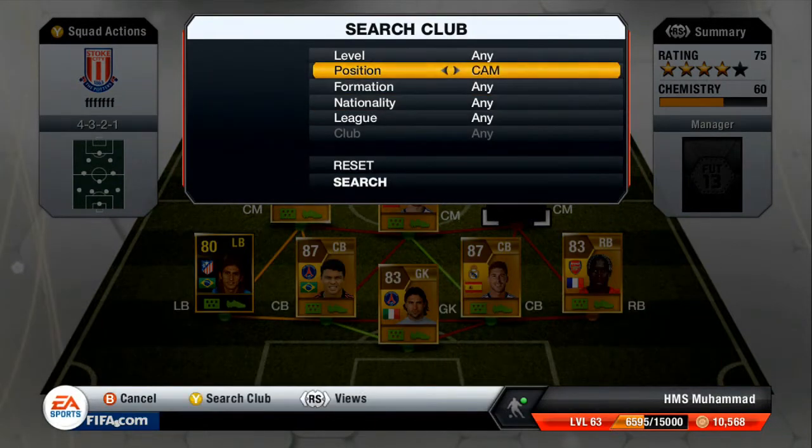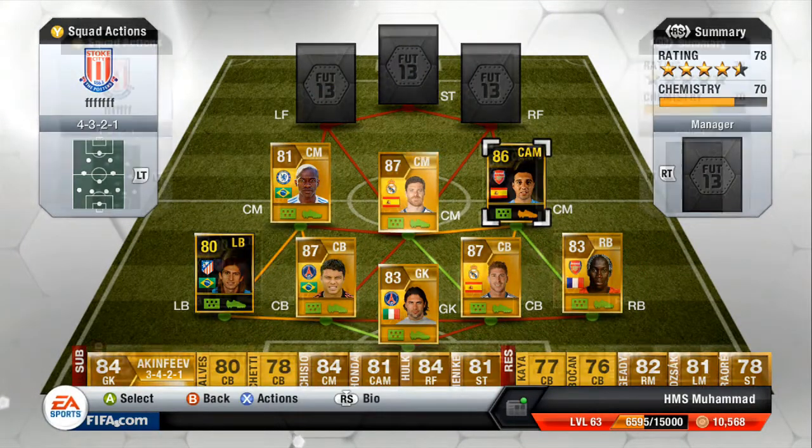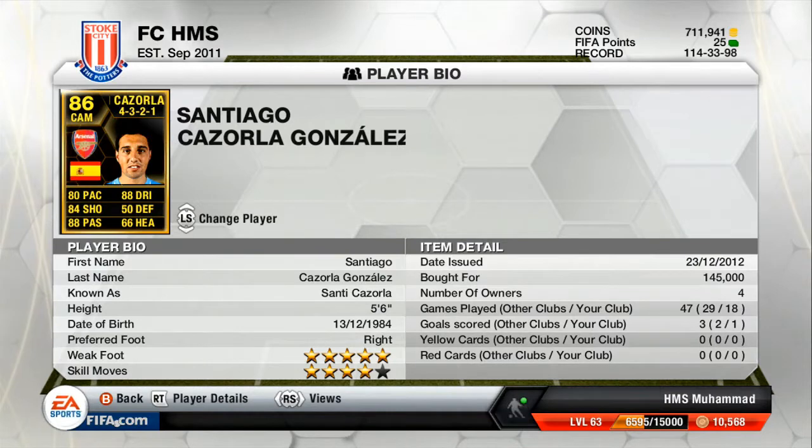At CAM we've got Cazorla. He still gets 9 chemistry at CAM so I didn't see the point of paying 10k for the position change. He's got 5-star weak foot, 4-star skills, 145k — probably about the right price. Look at those stats: 84 shot with that weak foot is just incredible. He's got 99 free kicks with about 96 curve, so anything inside 30 yards is probably going in. His dribbling, ball control, passing, crossing, and long shots are all very good.